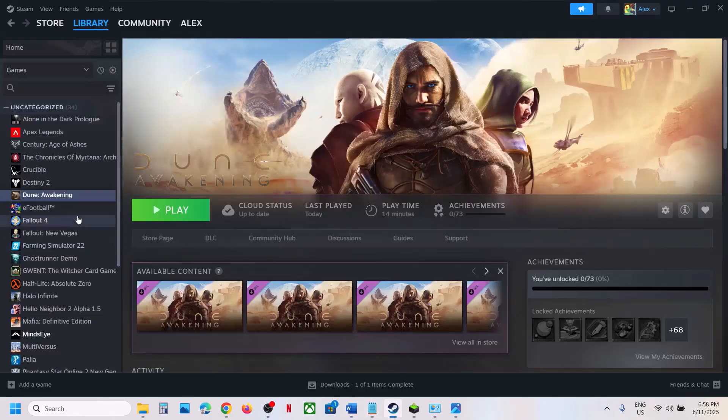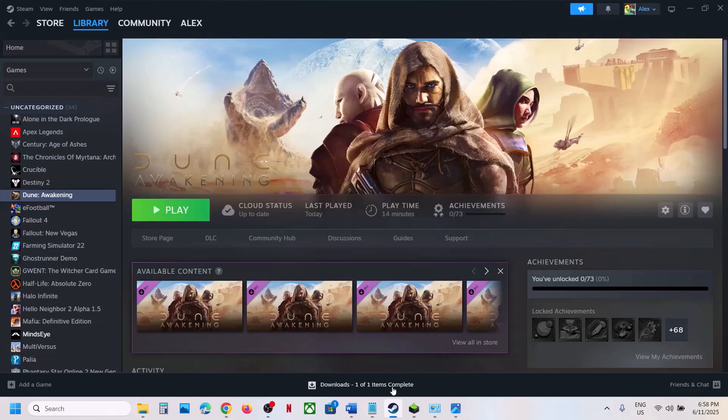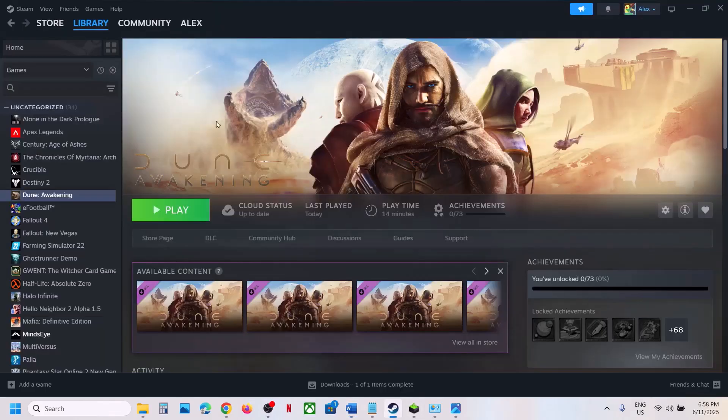The last step is to uninstall and reinstall the game to a different drive. Right-click the game, select Manage, click Uninstall. After uninstalling, go to the game installation folder and delete the game folder, then restart your computer. If the game was on a different drive (D or E), try installing it to the C drive. If it was already on C, try installing it to another SSD and check. One of the steps in this video should help you run the game successfully. Thank you so much, please like and subscribe.